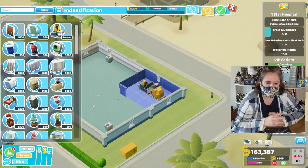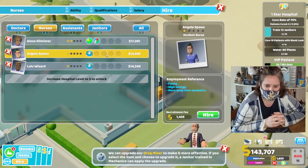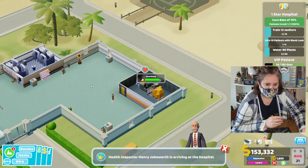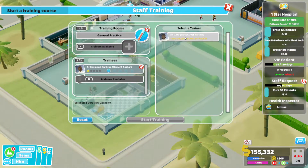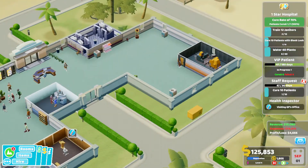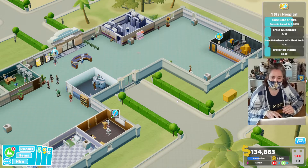The cure rate is 70% — we're going to have to build more rooms. As you can see here, I'm building a cure room, and this is for the blank luck so that I can cure the 10 blank luck patients. As you can see, I had the cure rate of 70% and it dropped. I think the cure rates are the hardest stars to get.